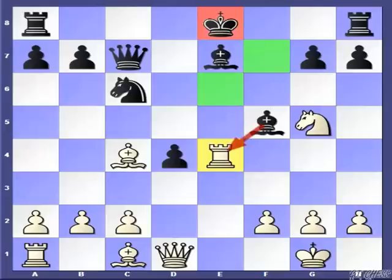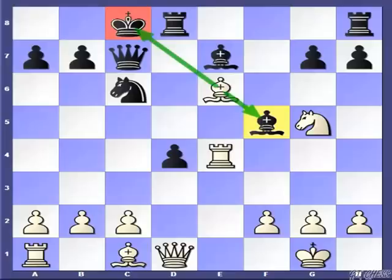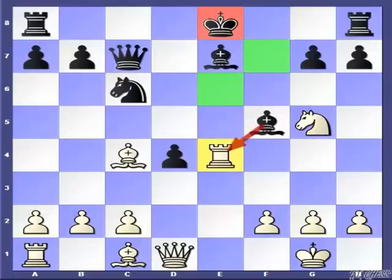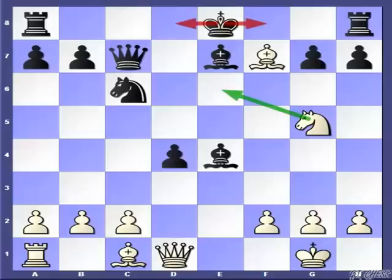After a long think, my opponent realized how strong this move is. For example, if Black castles at this point, then after Be6, White will gain at least an exchange. If the king moves, then the bishop drops, and if the bishop takes bishop, then after Nxe6, White will be a clear exchange up. So seeing that, my opponent decided to capture the rook, but this leads to an amazing checkmating sequence. I continue with a bishop check — please note the king cannot go to f8 or d8 because of the knight fork.